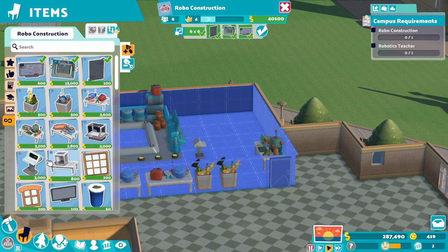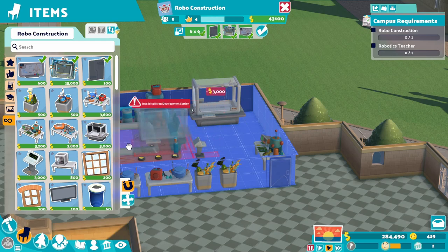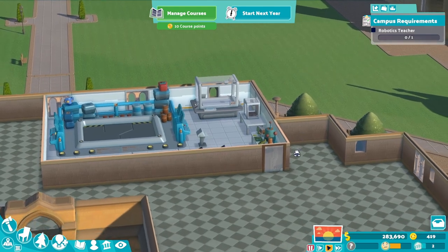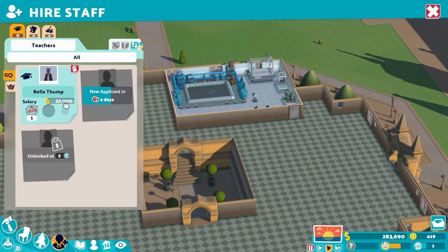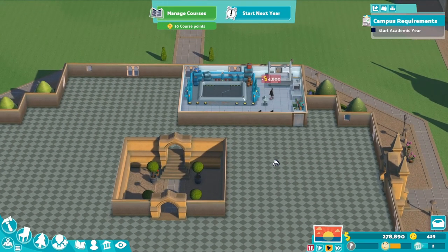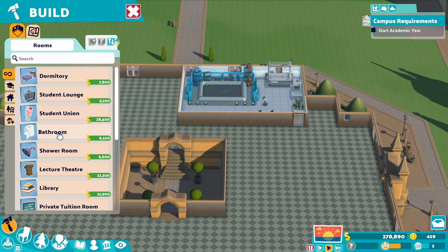Let's see if we can put that there and then get a 3D printer. Now we need a robotics teacher. Let's go ahead and do dorms and a library. Let's do a library.